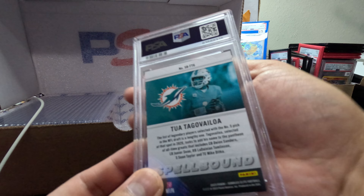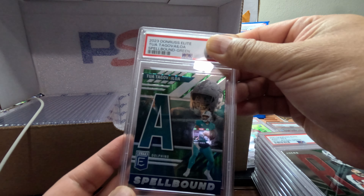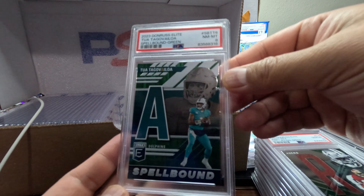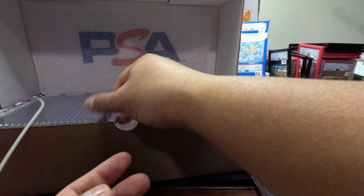Got Tua Tagovailoa — we got a Spellbound Green, letter A. We have an 8. We got an 8 on the Tua Spellbound. That's pretty low.